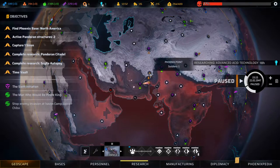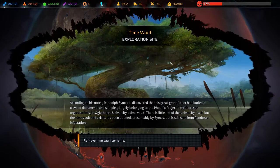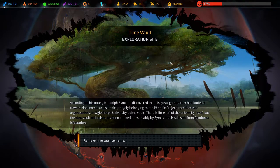The mutog is basically dead and also useless. Time Vault — exploration site. According to his notes, Randall Symes III discovered that his great-grandfather had buried a trove of documents and samples, largely belonging to the Phoenix Project's predecessor organizations, in Oglethorpe University's Time Vault. There's little left of the university itself, but the Time Vault still exists. It's been opened presumably by Symes, but is still safe from Pandoran infestation. Let's retrieve the contents.